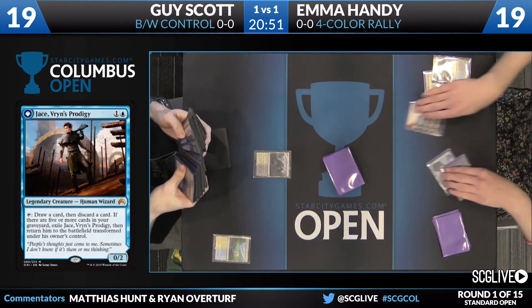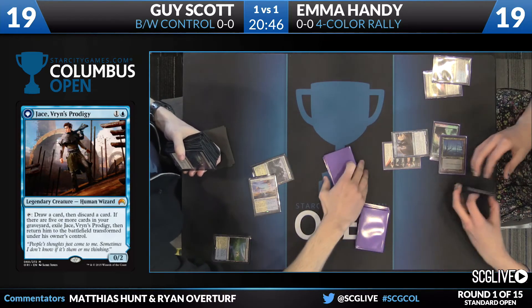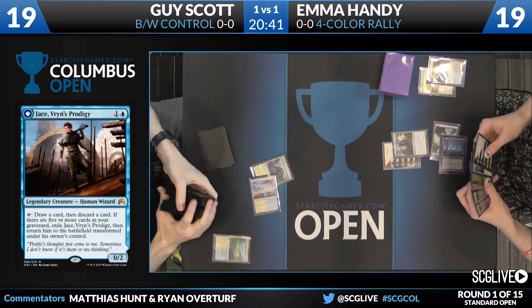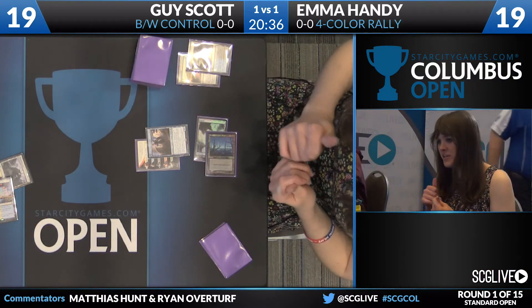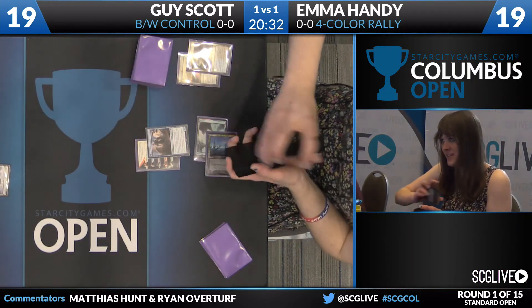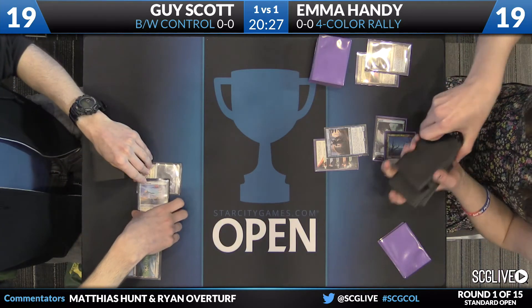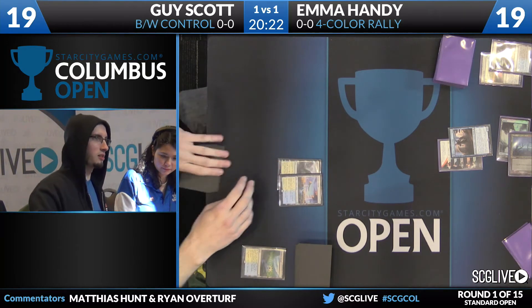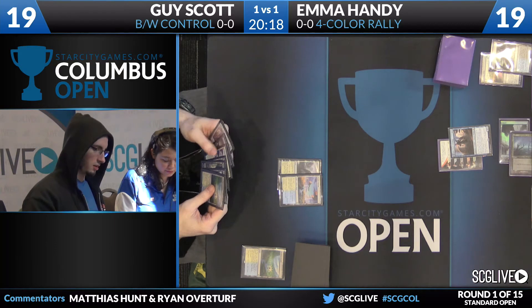We did see last game that Emma never actually had the second white for Rally, but it never mattered — she definitely had the single green for Collected Company, collected company, collected company. We'll see whether Jace gets to survive to her untap. The tap land out of Guy pretty much ensures at least the end-step survival. No Disfigures hanging out, but the black-white deck is flush with removal — I'd be surprised if Emma gets to keep this Jace.